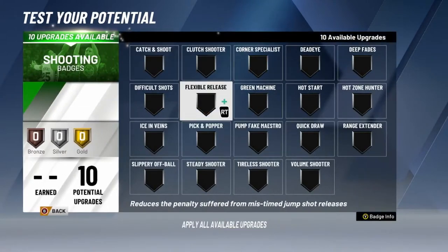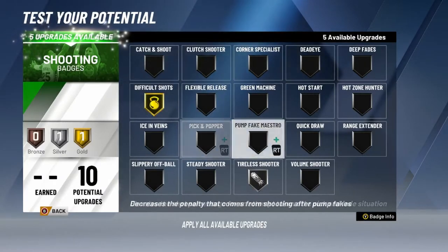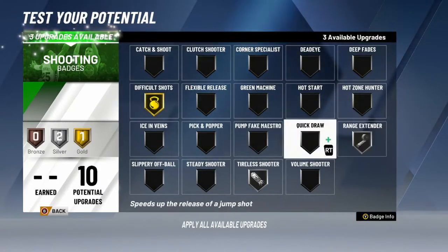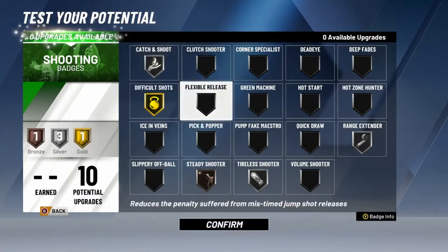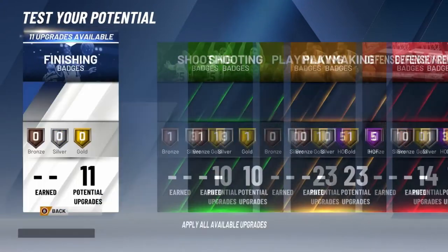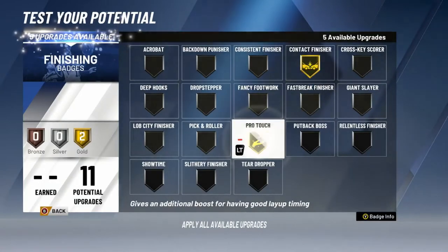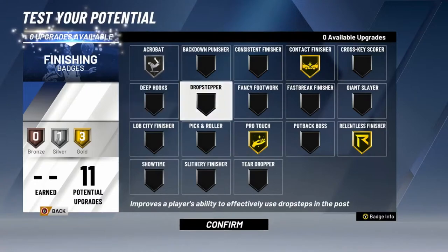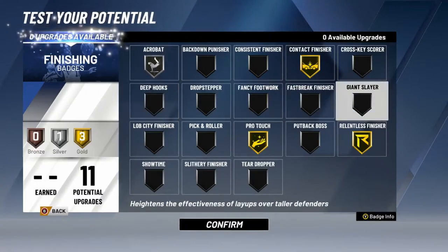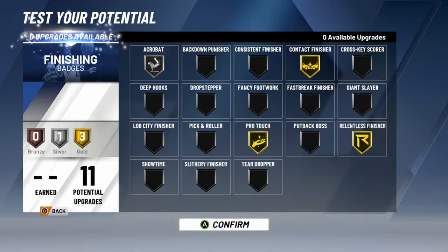Shooting badges — you only get 10, so you actually gotta be pretty smart with them. You wanna go here — we like that gold. Difficult shot, range extender, steady shooter, and then catch and shoot. Finishing badges: contact finisher, pro touch, relentless finisher, and silver acrobat. You could go giant slayer if you want — that's all up to you — or acrobat, or pro touch.